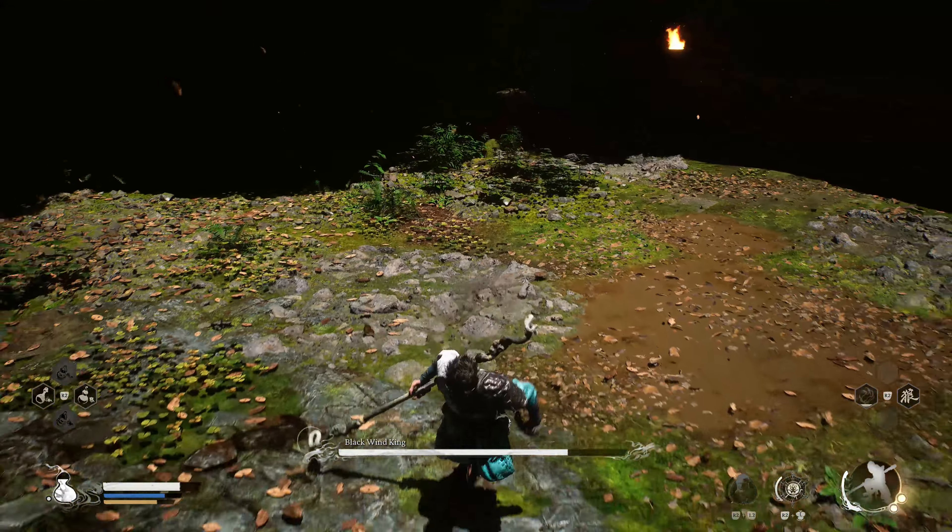Now, let's talk strategy. While the Black Wind King doesn't have a ton of health compared to other enemies, he's still a formidable opponent with fast, deadly combos. He uses his spear to strike quickly, making it hard to dodge perfectly. You'll need to stay aggressive to tear through his health during the short windows between his erratic movements. And watch out — he has a gourd similar to yours that he can drink from to heal. When you see him start to heal, keep up the pressure to stagger him and interrupt the healing process.